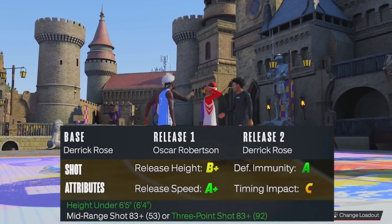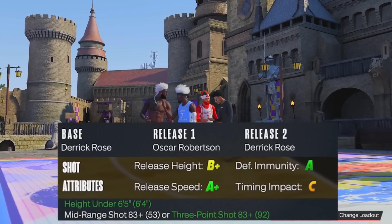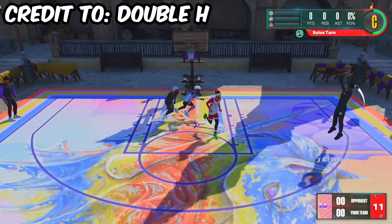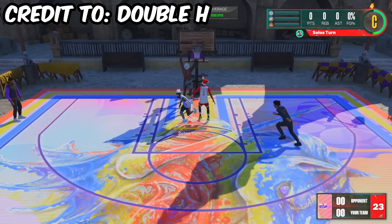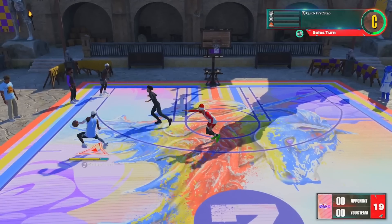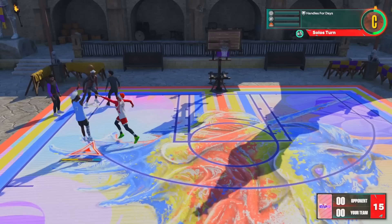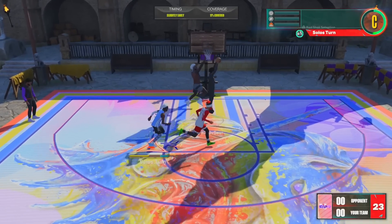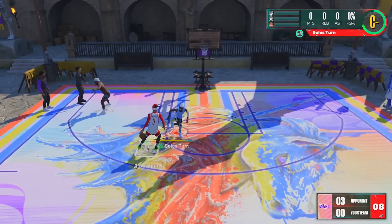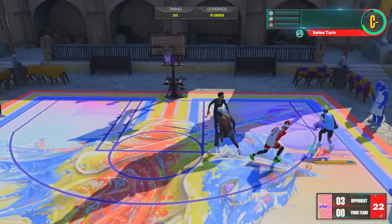Jumping into the next game: base Derrick Rose, release one Oscar Robertson, release two Derrick Rose, 100% speed, 79-21 blending. This is recommended by Double H — it was in his jump shot video. Is he lying? Is this a good jump shot? Let's find out. First shot — that's not going to go, and it was a little contested so I can't get too mad at it. Also now I'm on my small guard, so that's going to be even more of an adjustment.